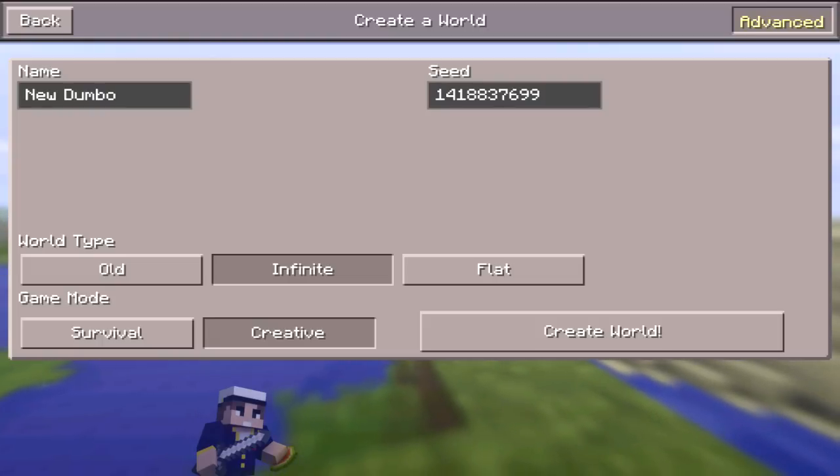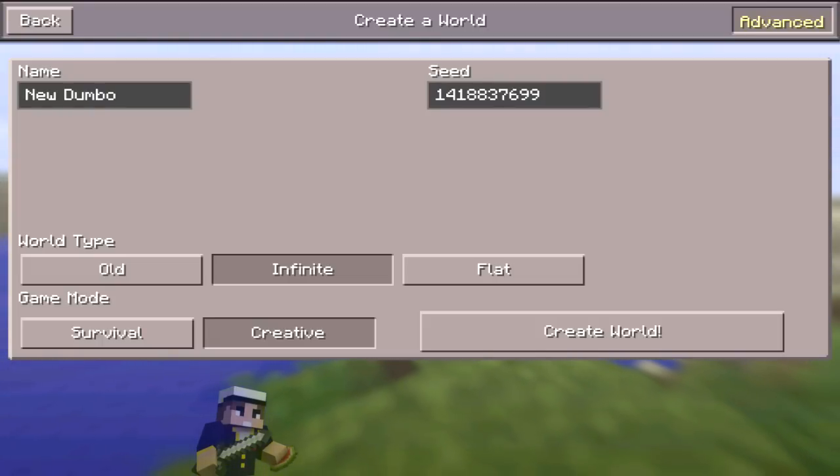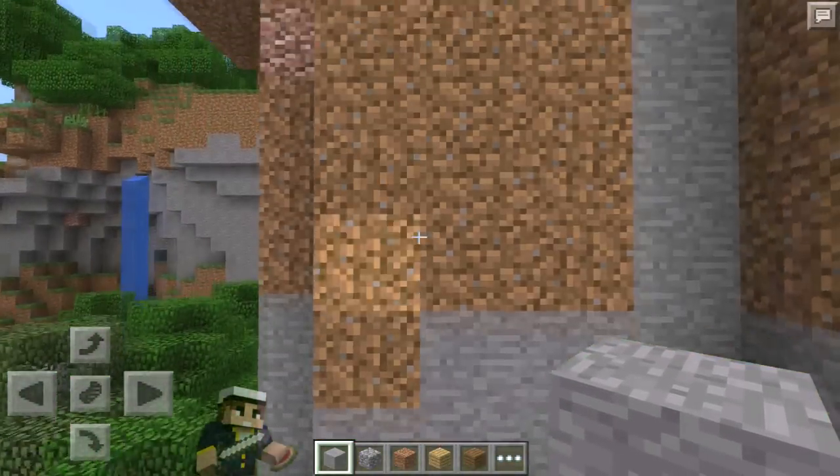It reminded me of the seed Dumbo Cal from 0.8 and before, that's why I named it New Dumbo. The seed is 1418837699, so I'm going to just create the world, generate it, and show you guys how it just reminds me.